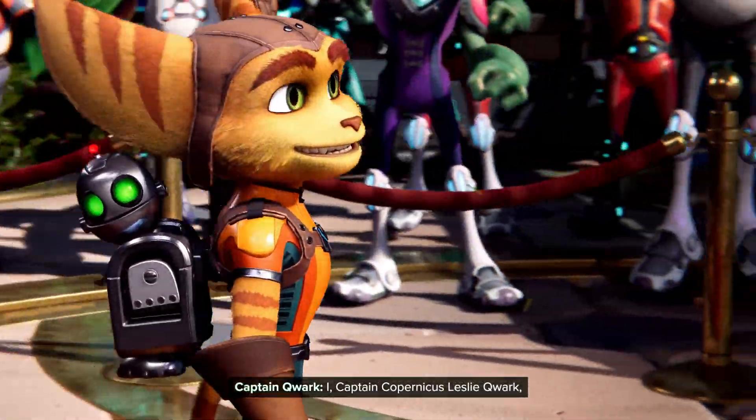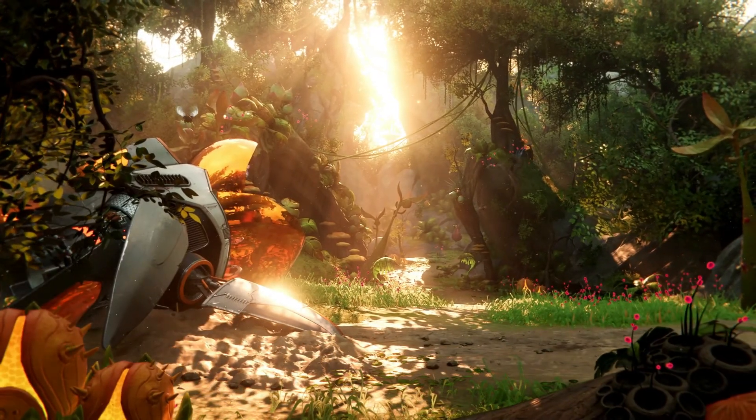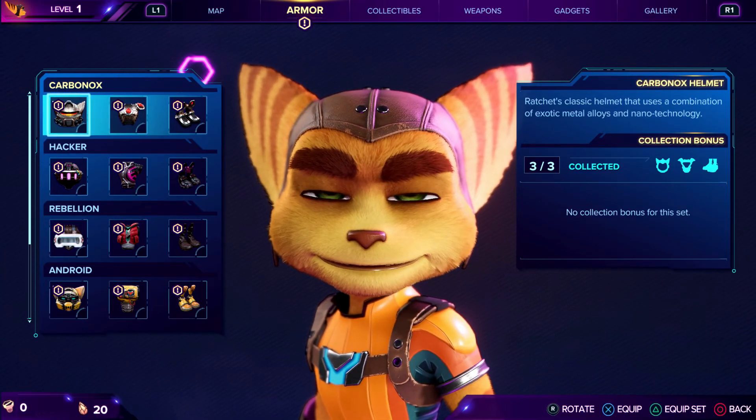You can access your pre-order Pixelizer weapon and Carbonox armor as soon as you gain control of Ratchet during the parade in Megalopolis and with Rivet in Sargasso. Bring up the weapon wheel with triangle to equip your Pixelizer, and for the Carbonox set, press the touchpad for the menu and choose the armor tab.